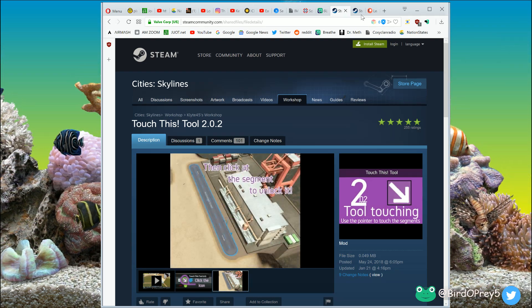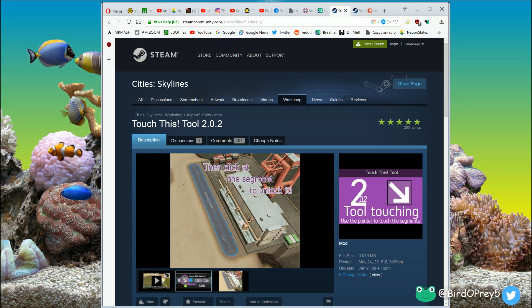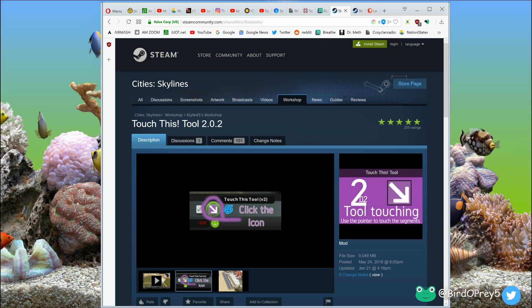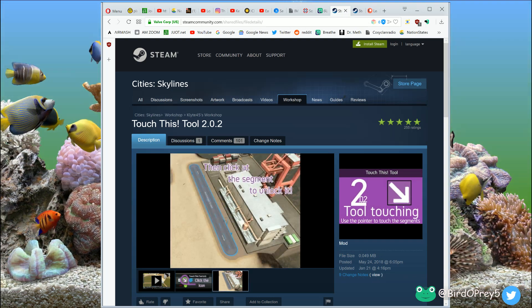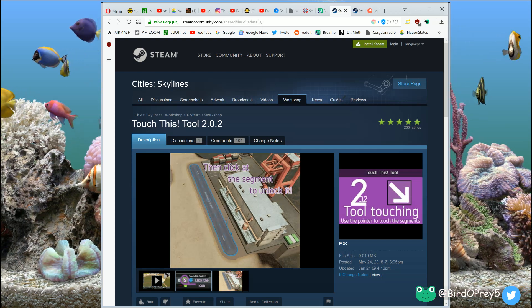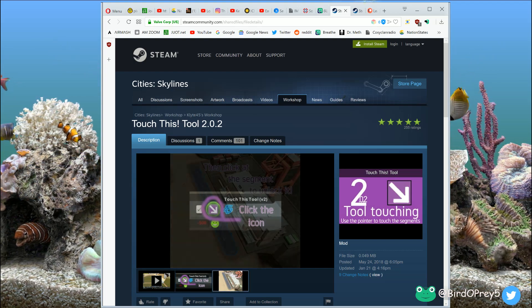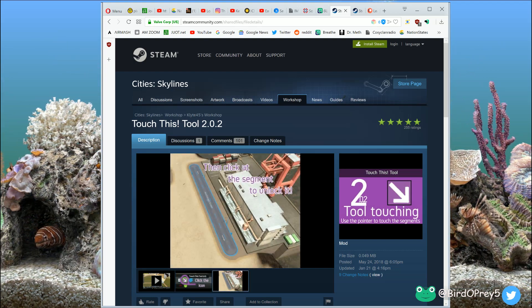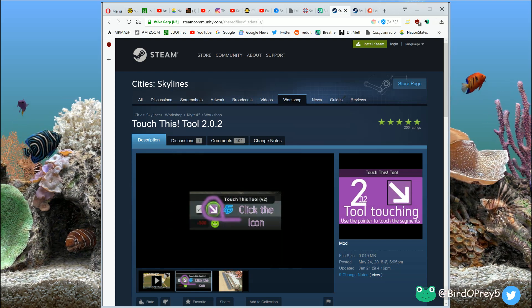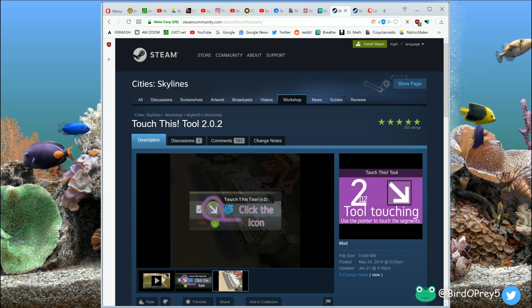Hello YouTube, it's BirdoPray5. I want to talk about City Skylines, specifically if you have the same problem I have where when you want to put down a cargo harbor or a cargo hub, you get this high-traffic asset but it has a dinky little two-lane, one-lane-in-each-direction road attached to it, and there's nothing you can do about it — you can't upgrade the road, you can't delete it, you can't edit it.